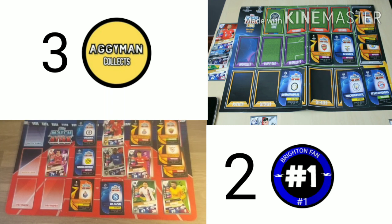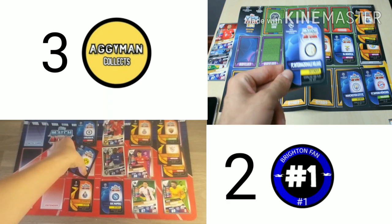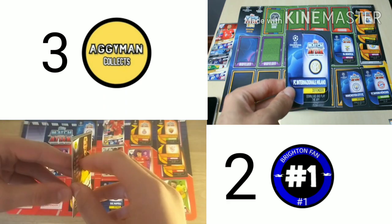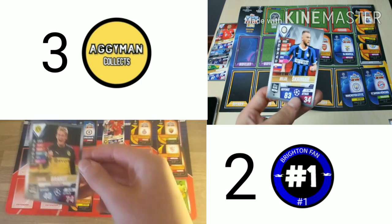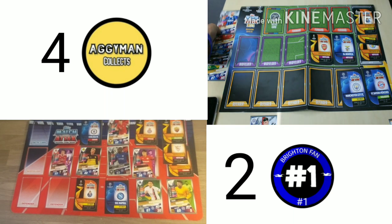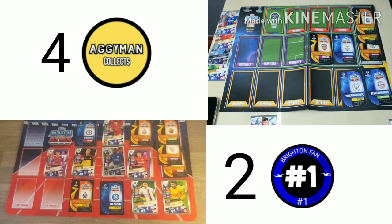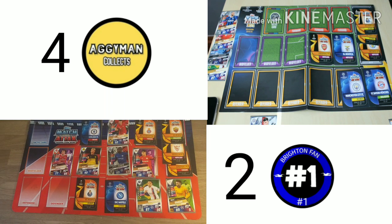AggieMan defends with his Inter Milan defender. I'm going to attack with my Dortmund midfielder. It's Skriniar with 83 defence versus Brandt with 74 — AggieMan wins. I was thinking of using the plus 10 but decided to save it. We do have a plus 10 and can make three substitutes, but you can only use the plus 10 once. There are no tactic cards in the 101 collection, so we just have to make do. Aggie Man Collects is embarrassing me on my own channel — 4-2.